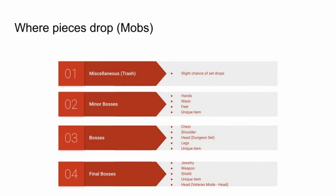Fourth, final bosses drop jewelry, weapons, shield, unique items, and head pieces for the monster sets. Your best chance of a monster set head drop is on veteran or veteran hard mode.